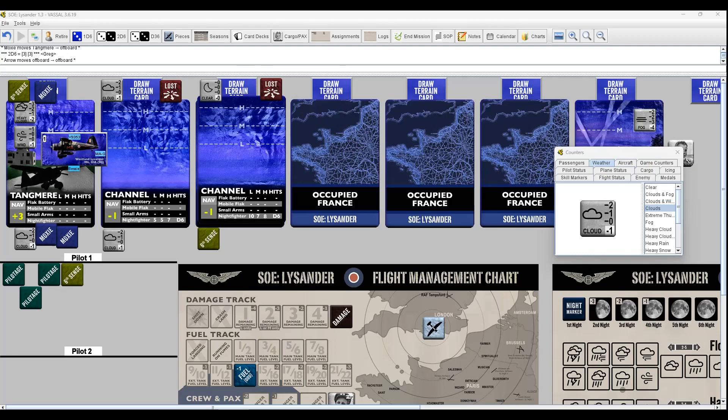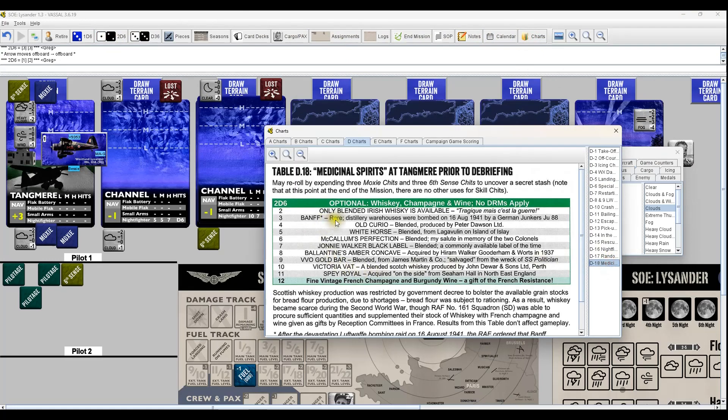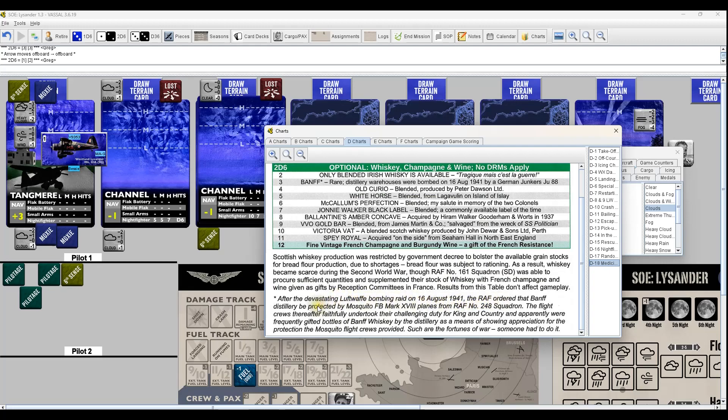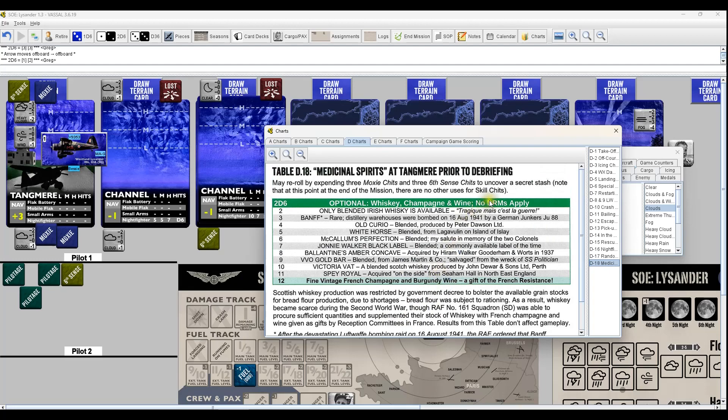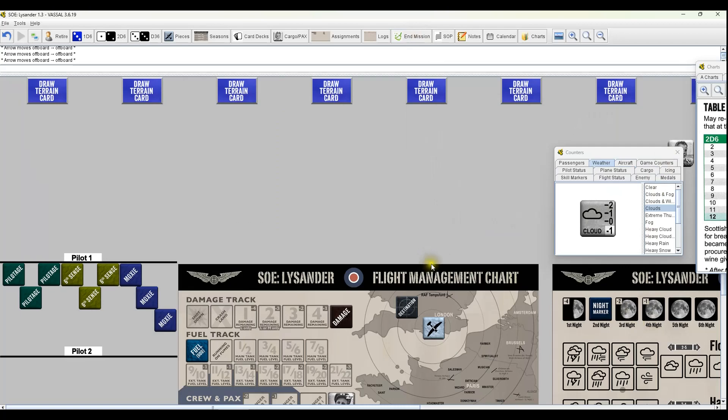Hopelessly lost - safe landing. Medicinal whiskey, D18, ROI 3. BANFF Rare Distillery warehouses were bombed on August - adding a nice rare bottle. Records keeping: logged the events. Next step is SOP H - advance the night marker to the next night. Repair of Lysander - no damage, no wounds to heal. Proceeding to SOP C and starting it all over again. And there you have it - we'll try that one again the next night. We'll see you guys next time, have a great night and thanks for joining me!